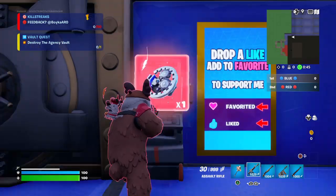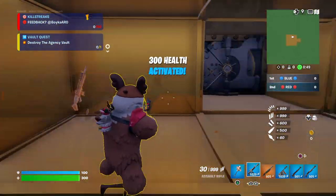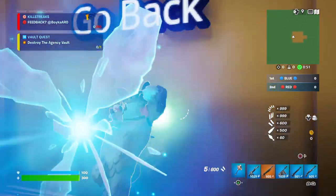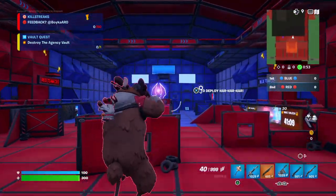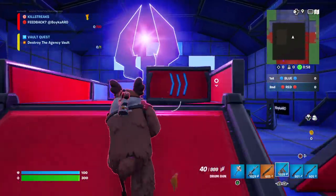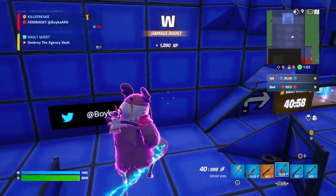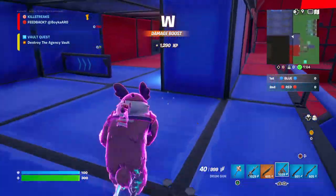Now you can open the vault — any guns, right. So now you got 300 health and I got one gold gun. So that's one way to get 300 health and get better guns quickly. Thanks for watching.